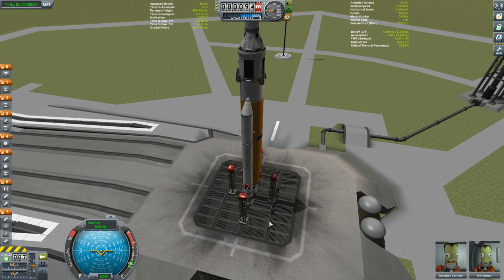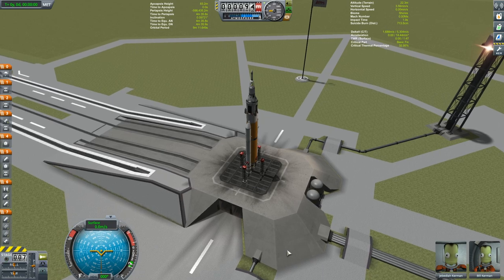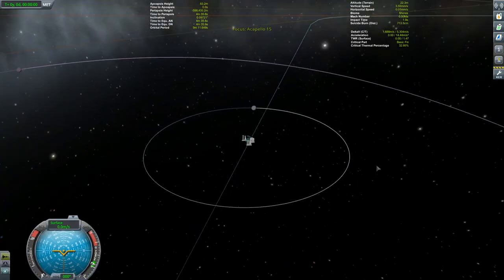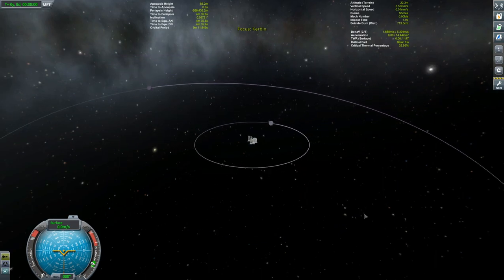You might wonder why I'm always going with Jeb and not Valentina — well, Valentina is not available. We are on our way to Minmus, launching from the KSC, nicely placed on the equator. We haven't gone to Minmus before from here — that was from the Woomerang launch site at 45 degrees latitude. This will be easier launching from the equator, but Minmus is at an inclined orbit of 6 degrees, so we will go to the proper launch window.